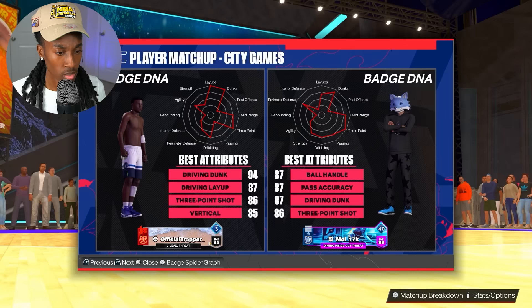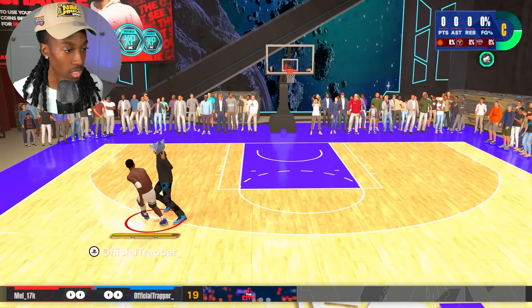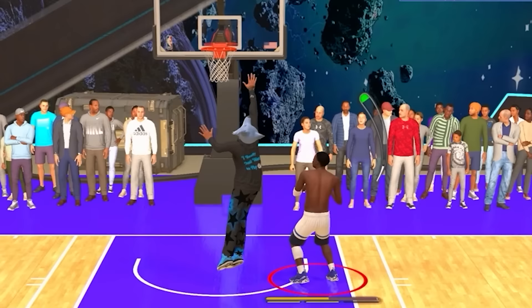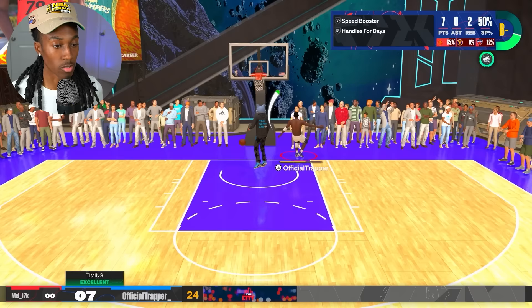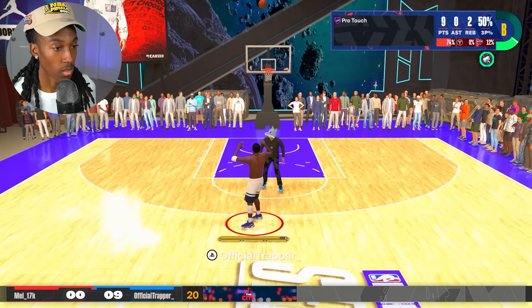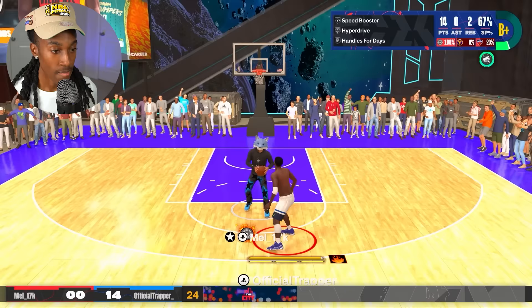Diamond inside-out threat — this gonna be a good game. He can do everything. I gotta win this right here. Started off crazy but I'm locked in. Don't jump, don't jump — come on boy! Got him — he thought I was about to shoot it. I don't want him touching the ball getting hot. He needs to stay on his feet. Give me that — oh yeah, we got heat check now, we're on point!